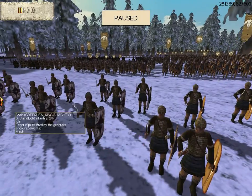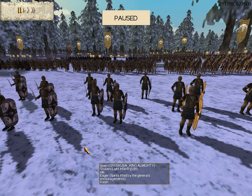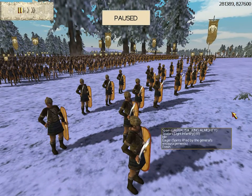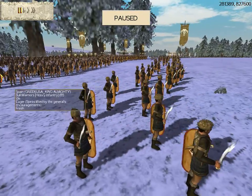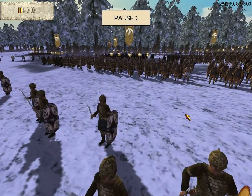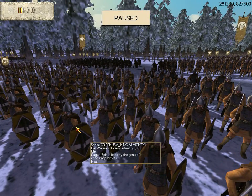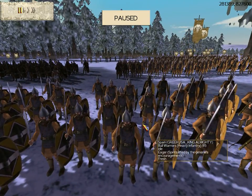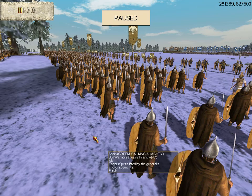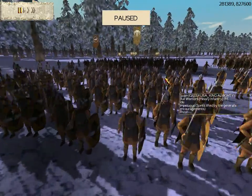Out in front I have one unit of Scutarii. This battle was set for morning, so it's kind of dark — you can't really see the skins too well. When I host games online I always try to set it for midday so the picture will be brighter. But these are the Scutarii available to Spain; I have one unit of those in loose formation in front of my army. Then I took 10 or 11 of the bull warriors, which I didn't change the name yet but they're going to be renamed Spanish nobles. In Rome II, Spanish nobles are the best heavy infantry available to the Iberian tribes.